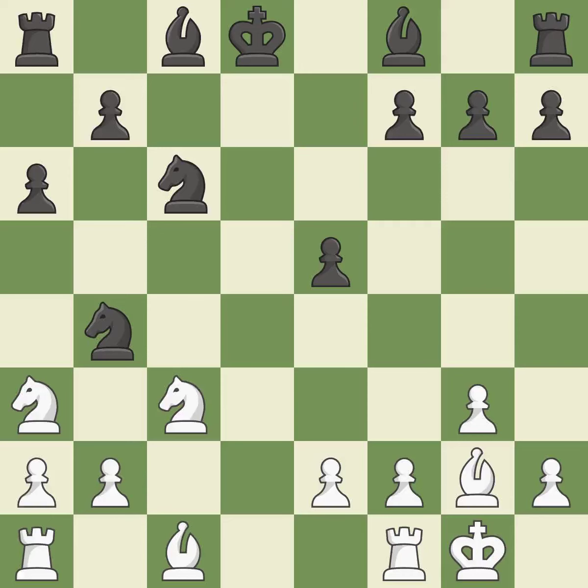Castling gets the king to a safer square, out of the center of the board, while also developing a rook. Castling kingside tends to be safer because the king is further from the center. A bishop moves out of its beginning square and into the action — quite good. The rooks are linked by this, making it easier for them to work together in the future.